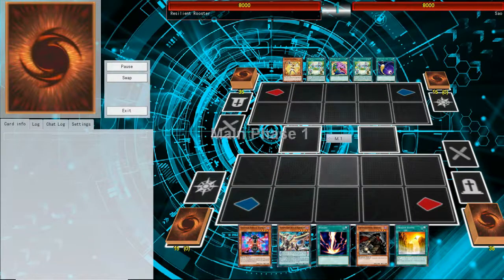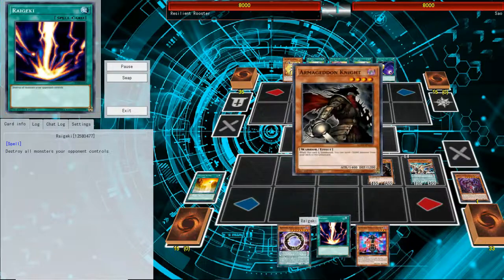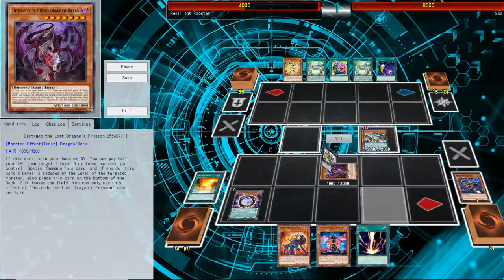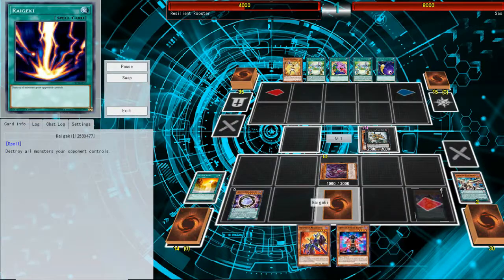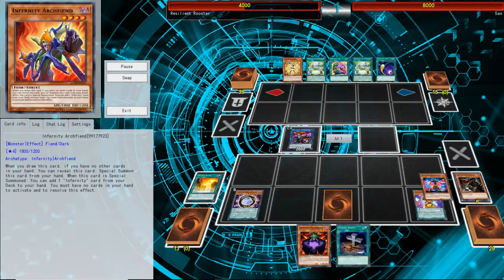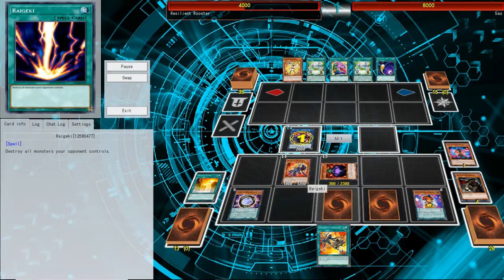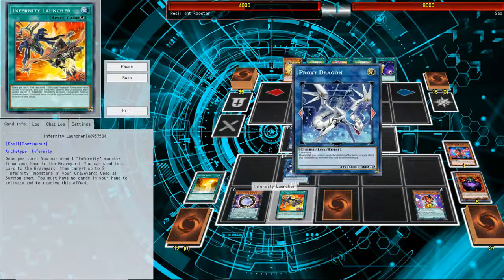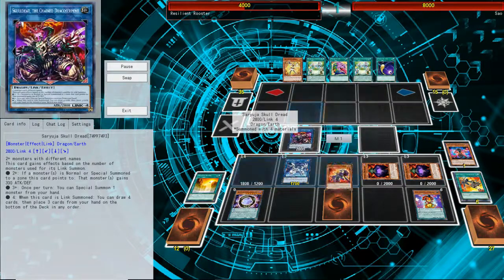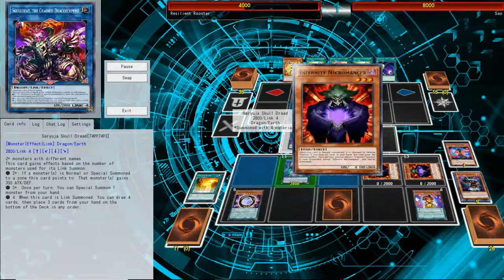I would say that this deck is quite versatile in making the FTK happen. There's a lot of things you can play around with. Since Designator from the Grave is going to come out soon, and that could stop the potential Ash or Drone Unlock, I think it's going to be a good addition. But the only problem with Infernities is you can't really control any cards in the hand. When you set a Quick Play Spell card, you can't really activate it the turn it's set, so that's probably one of the drawbacks. Maybe Designator from the Grave won't work as well, but it's a start.